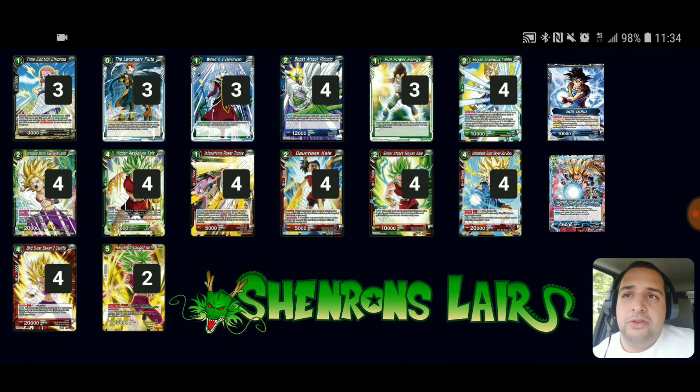Four Boost Attack Piccolo is your super combo. Three Full Power Energy is very good this format because there are a lot of decks playing early game aggro with the one-drops, so having access to green energy for Full Power Energy is very good — you'll essentially stop them. It's a heavier red-blue deck but there are still some green targets, and since the Veggies are mostly green it's good to be able to stop the Trunks or the Kabas that swing for damage.